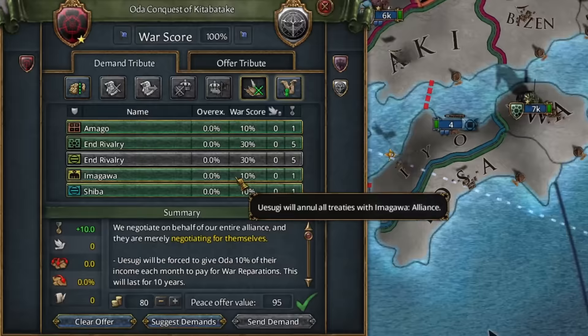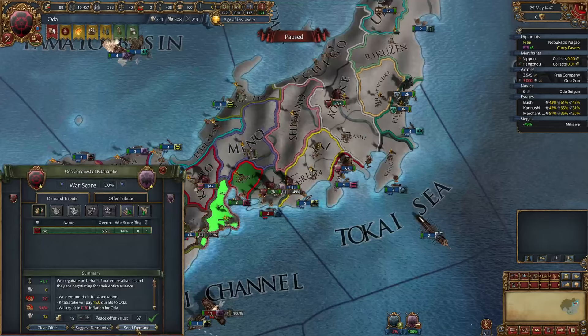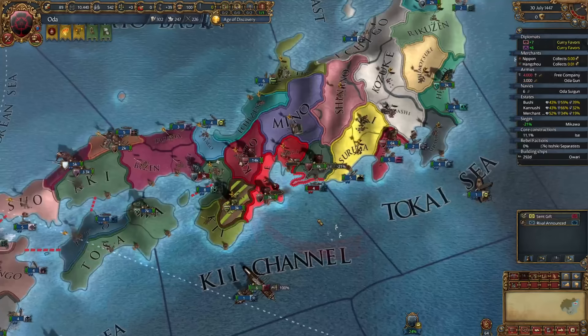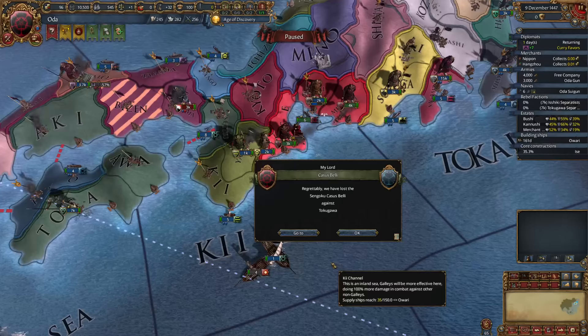Time for peace with Uesugi. We ask for all the money and war reps, cancel some rivalries for prestige, and cancel the alliance with Amago. We don't want to cancel the other alliances since we can attack them in the near future and squeeze them for more cash. We take our first province and another 15 ducats, bringing our balance up to 91. This might be a no-loans kind of run. Unfortunately, Tsutsui is taken — we'll need a new target after this war.